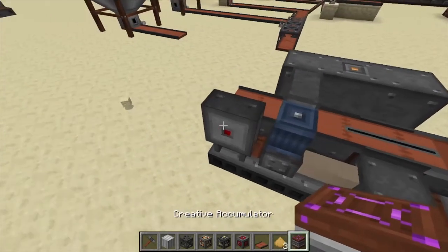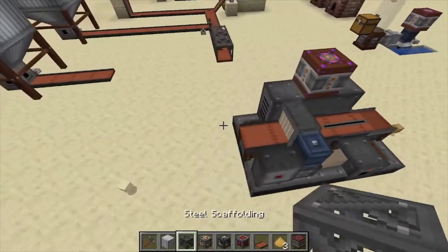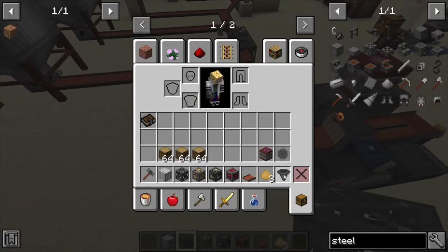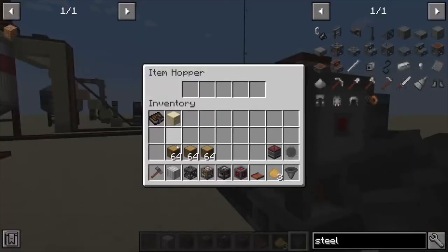This one does have a couple of different things going on with it. You can control it with a redstone lever or any sort of redstone signal, power it from the top on this little orange dot, and your inputs are over here where the conveyor is running into it.